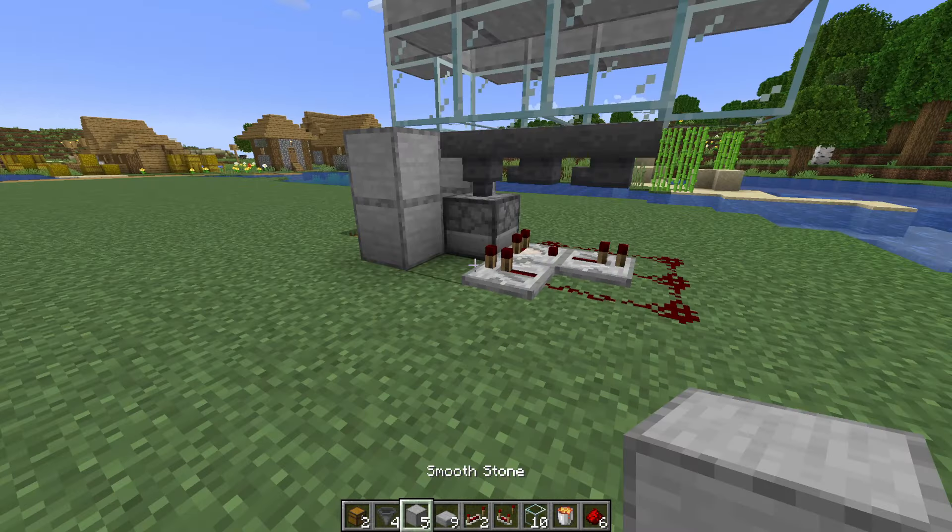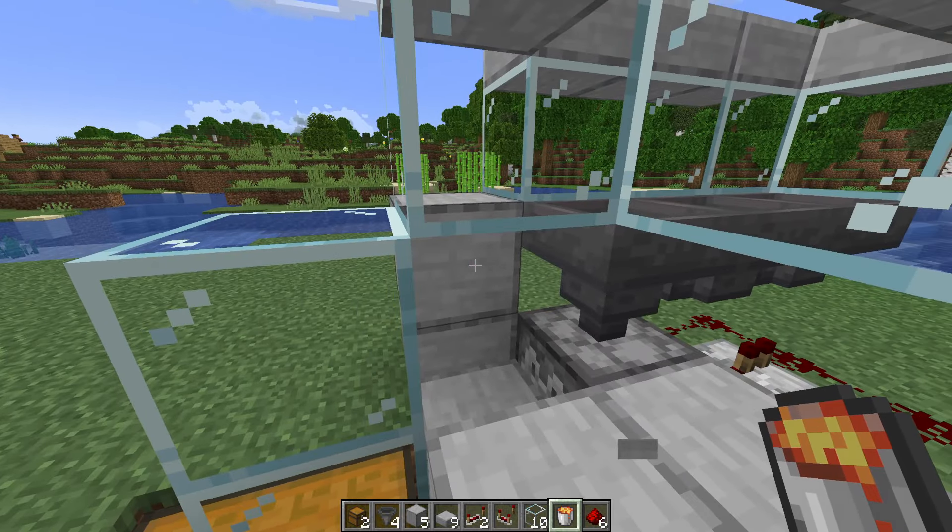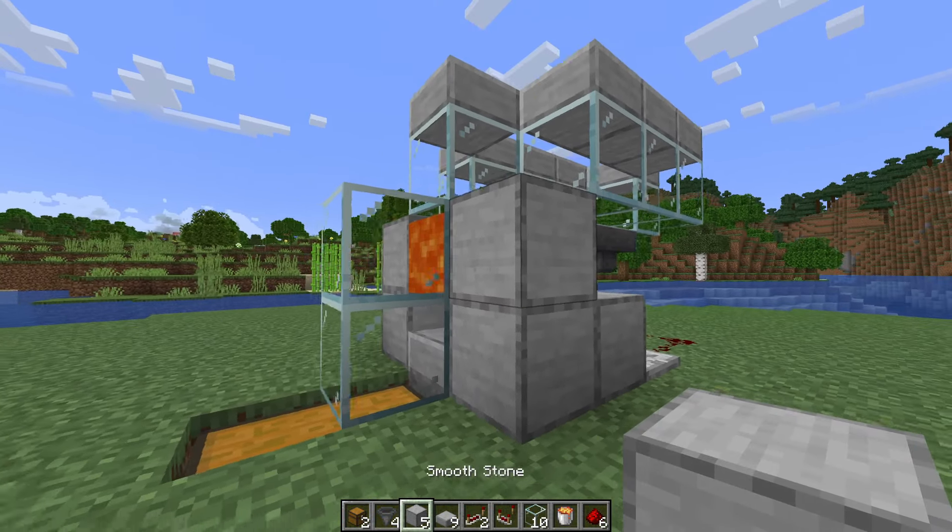You can then get rid of the temporary blocks and place your slabs along the top of these glass blocks. Now come down here, place a block right here, break it for a second, place your lava bucket, and then place this block once more.